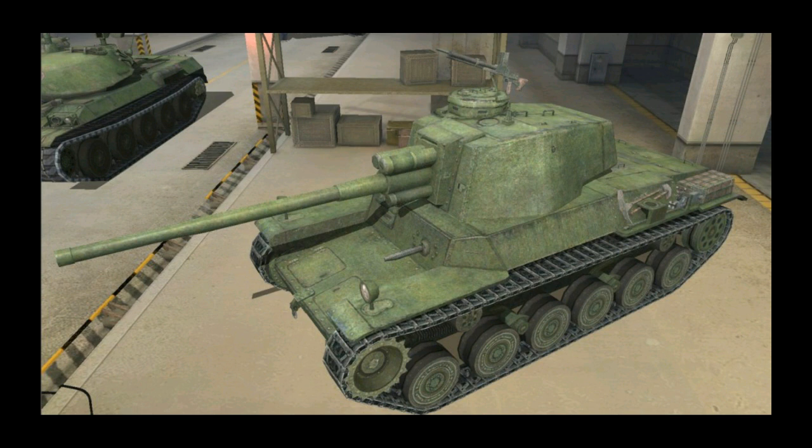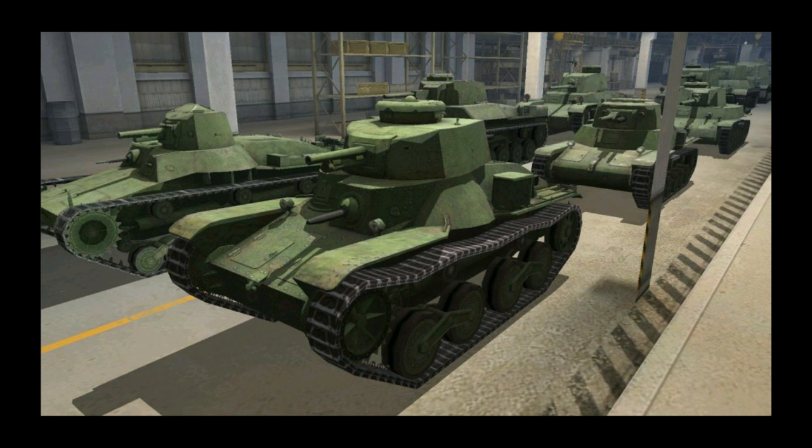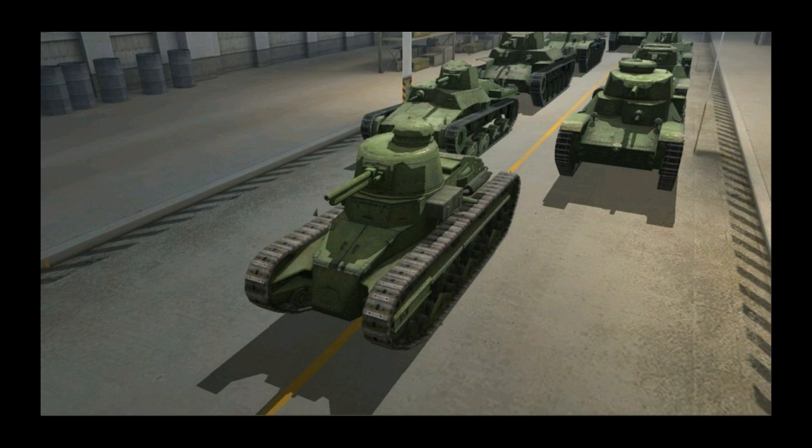First picture you can see is the Type 3 Chinyokai. There are going to be a couple pictures here of the Japanese things that are coming out in Update 2.4, and yes, it has been confirmed, unless Wargaming does something again. Here you can see all of the lower tier white tanks that are coming out — white tanks and medium tanks, the two branches that split apart, it's going to be pretty cool. Here you can see the little Otsu thingy and just some more of the white tanks.